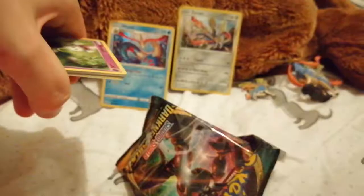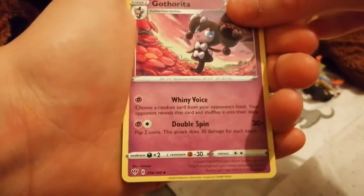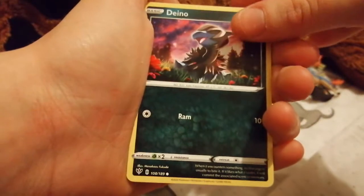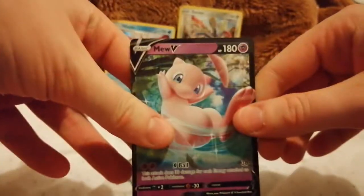Last pack — please be something good. Code card. Did I just do three back to the front? Yes I did — there's the energy. Please be something good. Turbo Patch, Vibrava, Gothita, Gothorita I think, Morelull, Wishiwashi, Cufant, Deino, Pangoro. Stunky. Oh well. Vullaby. So that's all I got from the pack.